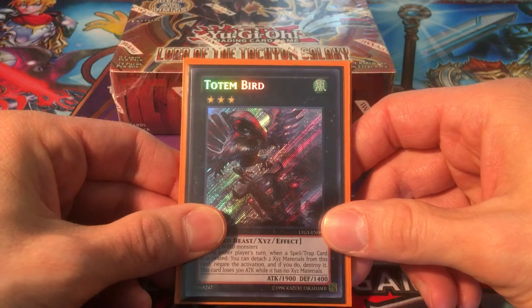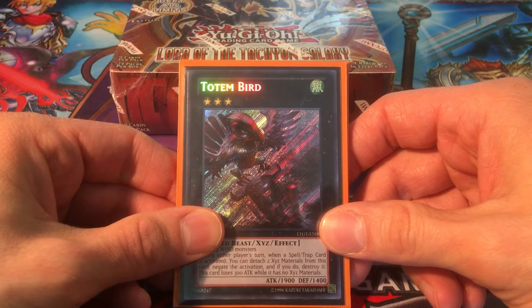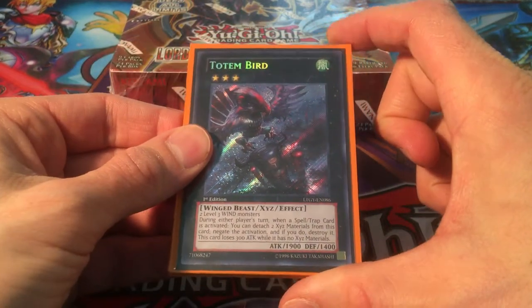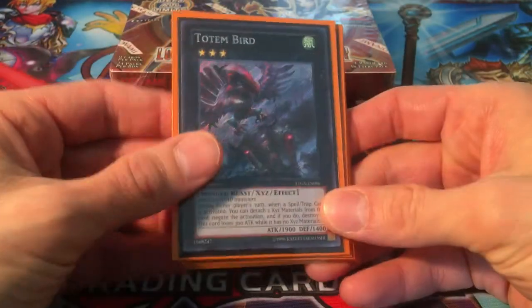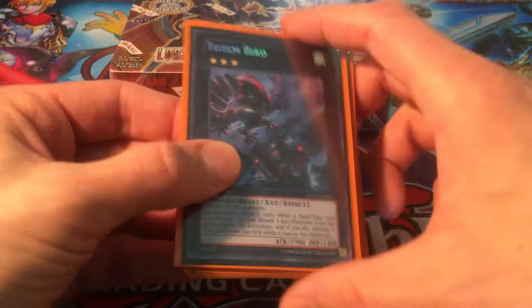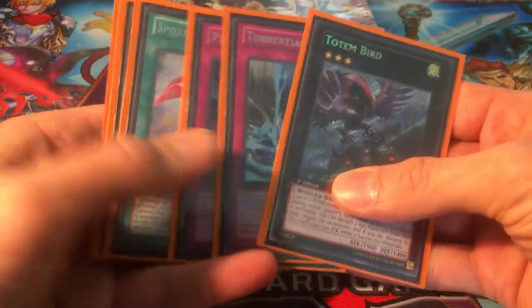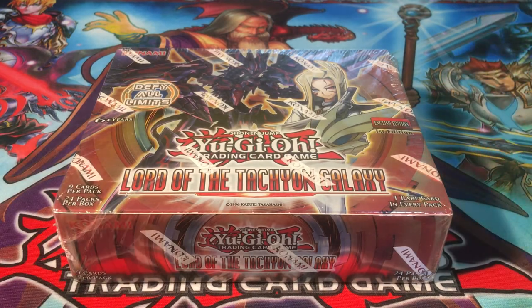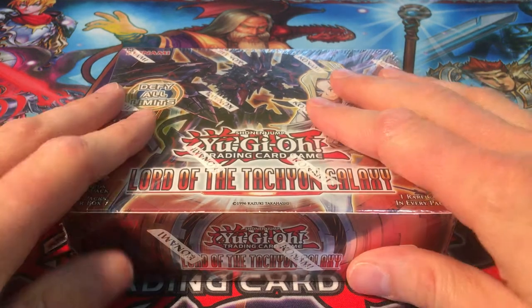Ideally you want to see either of the two Brotherhood of the Fire Fist secrets in here. In this set we have Brotherhood of the Fire Fist Coyote — the effect monster — and Brotherhood of the Fire Fist Cardinal, which is the Xyz monster. If we get either one of those two guys, we'll be happy. For our ultras we're searching for Scramble Scramble, and we're still missing one super out of this set: the Madolce Hootcake. Would really like to see the Madolce Hootcake out of this.